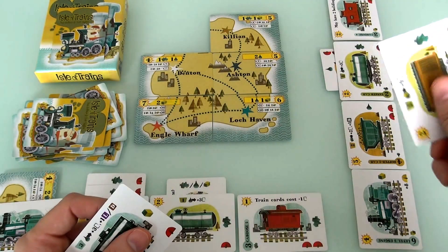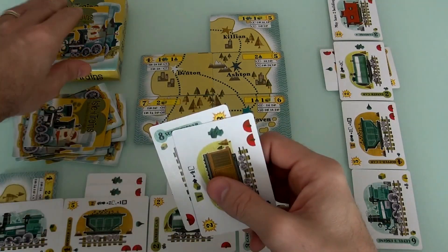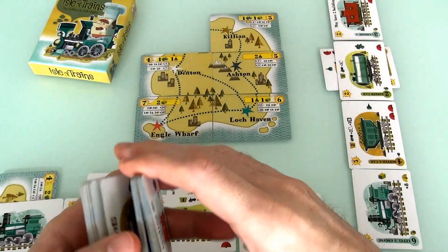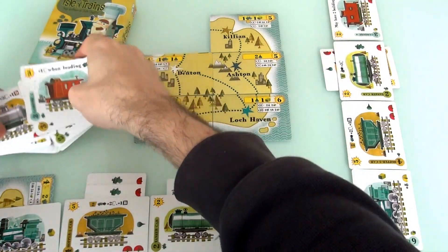I could load Jen's boxcar, which will give me 2 more and a build action, but I need 5 total. So I think for now I'm just going to draw 2 cards. The deck is empty, so I've got to reshuffle the discard pile. Very hard to reach around the tripod to shuffle. That'll do — close enough.